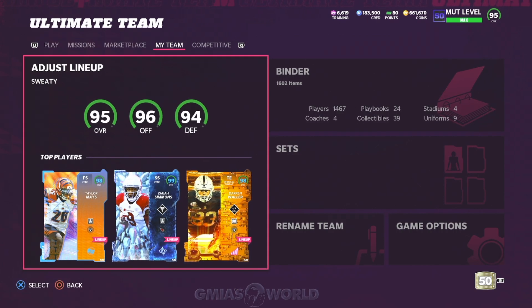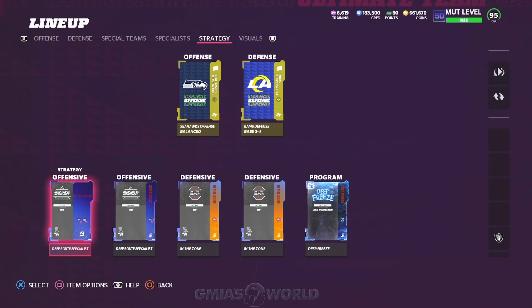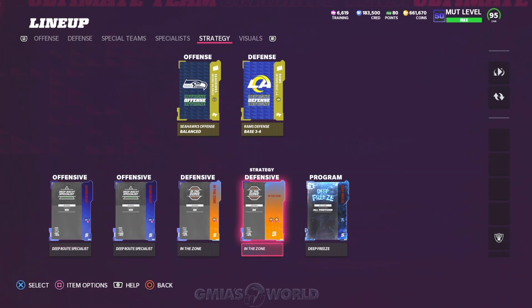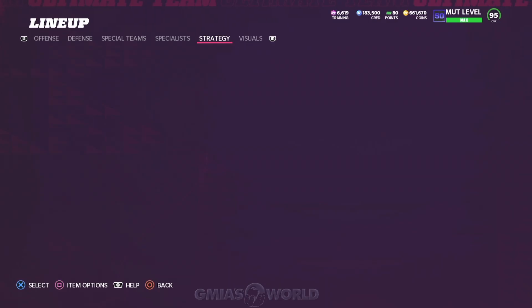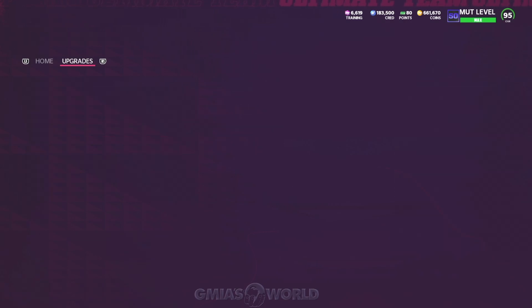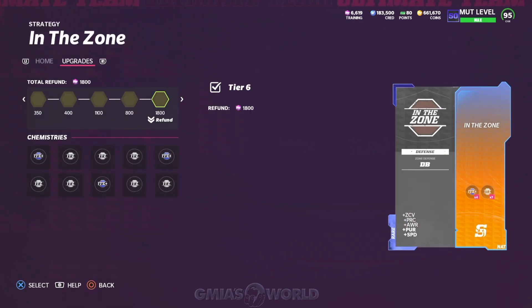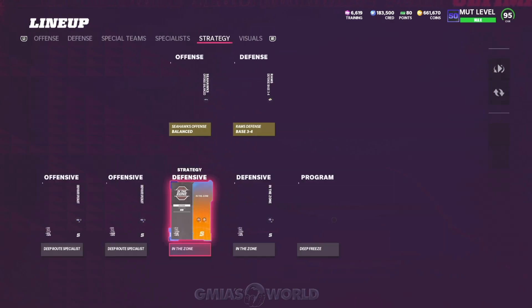So now for newcomers — what do you mean 99 speed? Where does he get that additional plus two? Well, this year the strategy cards, which are very, very hard to get, these versions of In the Zone add plus two to DBs — meaning cornerbacks and safeties. Two of them: one has tackle and speed at the bottom, the other has awareness or pursuit at the bottom. It's two different versions because they don't stack. These two cards in the strategy card slot add that plus two speed, and then the theme team adds the additional plus two speed, which gives Razul a 99 speed.